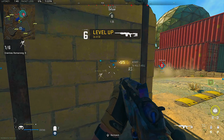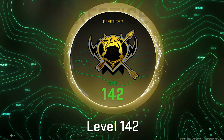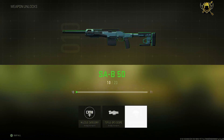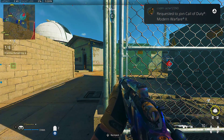Welcome back to another video. Today I'll be showing you how to get weapon XP and rank XP fast in Modern Warfare 2. You don't even need any double XP tokens, but if you do have double XP tokens you can multiply this by two, meaning you get four times the amount of XP you usually get in Modern Warfare 2.